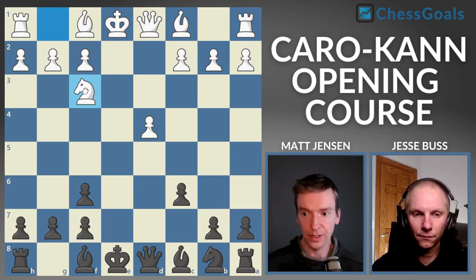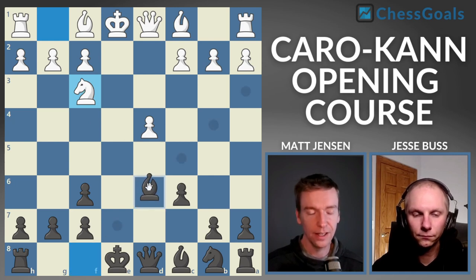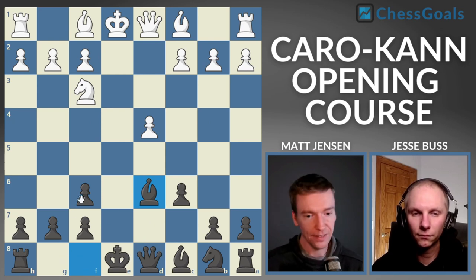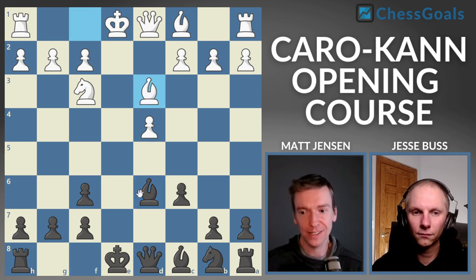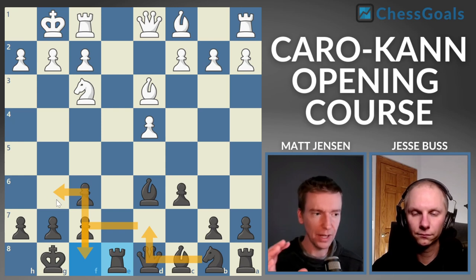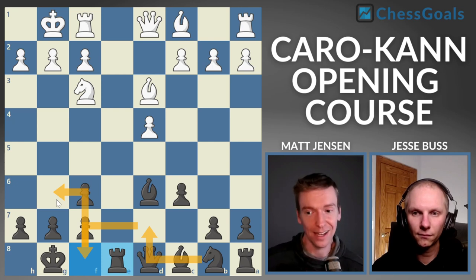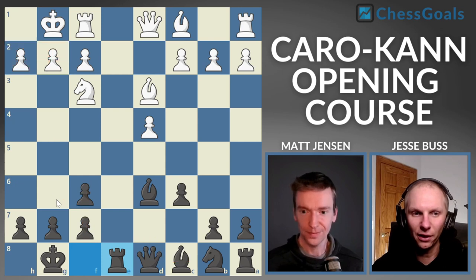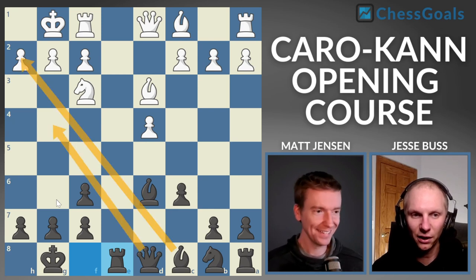Now we look at knight F3 by white — the most common move, natural development. What I really like about this chapter is the next three or four moves are almost autopilot: we always play knight F6, take with the E pawn, bishop D6, and after bishop D3 we castle. We always put the rook on E8. Then our plan is to reroute this knight over to the kingside, and we'll start to see all of black's forces move toward the white king, creating a surprising kingside attack. This knight can come all the way to H4 and it's really threatening — it travels all the way across the entire board.